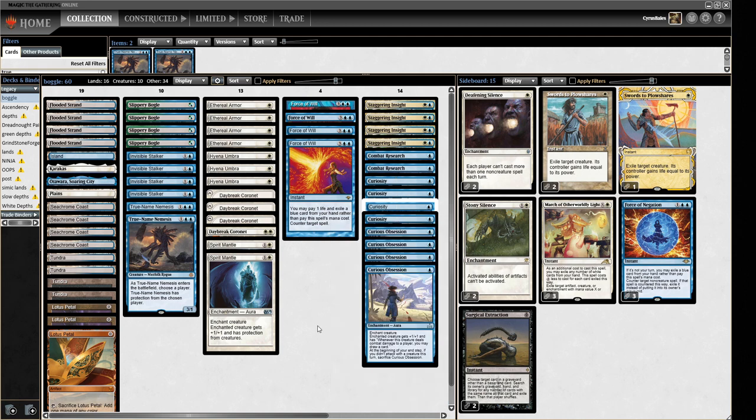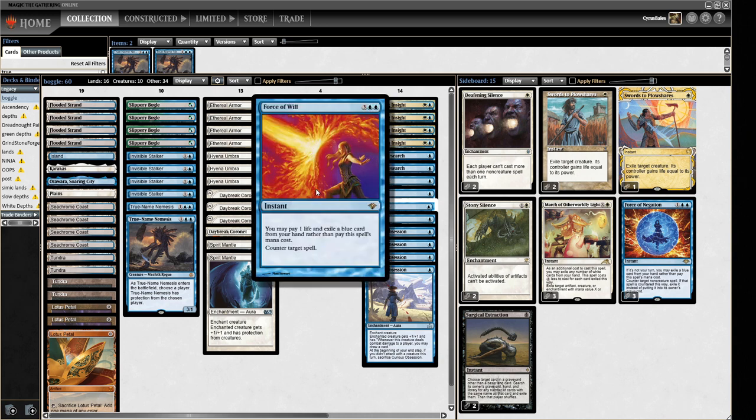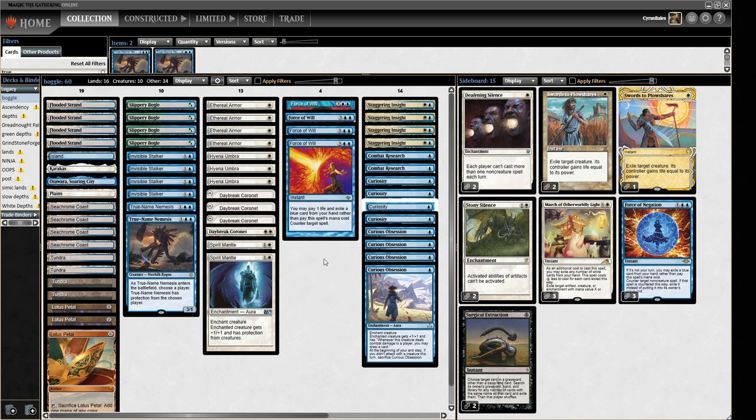There are caveats: if they can make a turn one 3/3, that's going to outclass our turn one 1/1, but hopefully Force of Will will come in clutch and delay them a turn. This deck isn't very clever or intricate — it's make a guy, tool it up, and smash away — but I wanted something a little bit different today, so that's why we're going for this. Our combo matchup isn't atrocious because we have Force of Will.